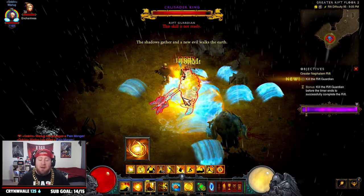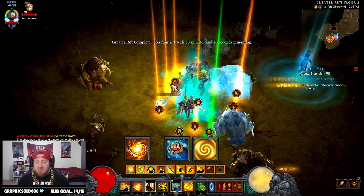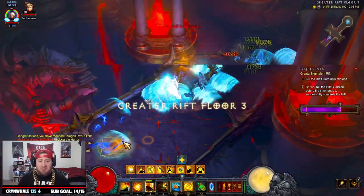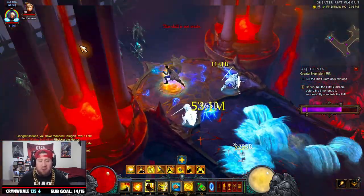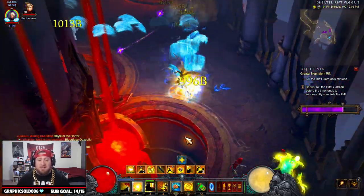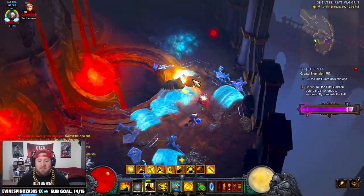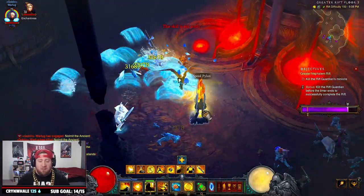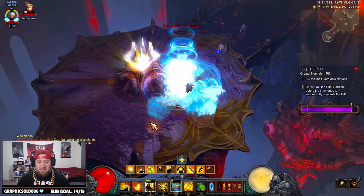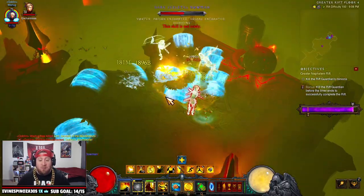When you get close to an elite pack or a mob, you want to pop Serenity for more defense, and use Way of 100 Fists in combination with Cyclone Strike to proc your Focus and Restraint as well as your Bindings of the Lesser Gods for more damage. This build is really easy — you're just dashing around, you can literally do it with three fingers. Dash, proc, hit Cyclone Strike, always keep your Mystic Allies going at 10, use Wave of the Fist for increased attack speed, and Serenity for added defense.